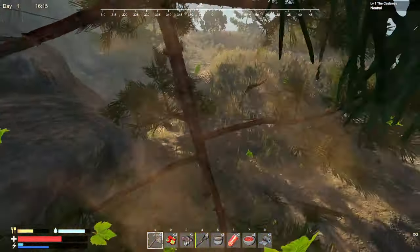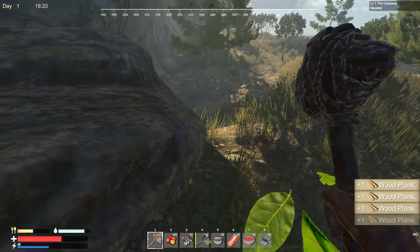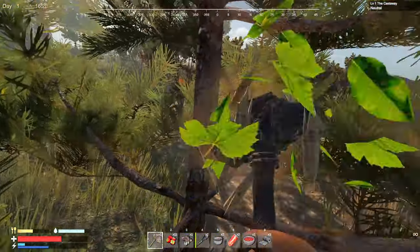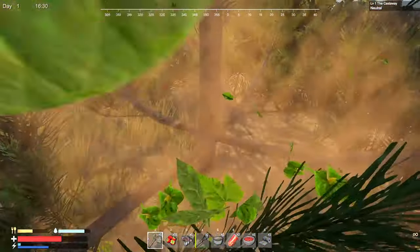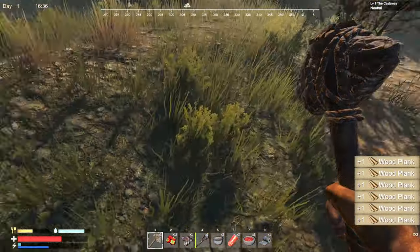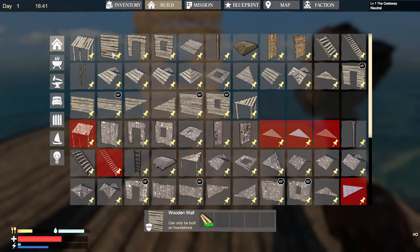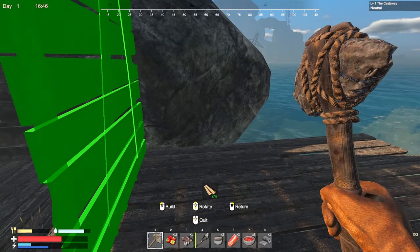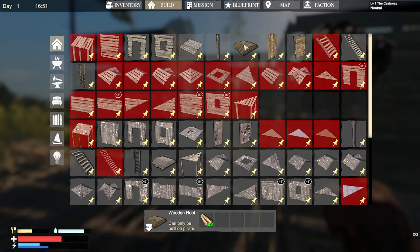I want to get some tables going so we don't have to worry about that. I'm not sure where we're gonna get more logs — maybe down below. Okay, that's good. We need to get prepared — we don't want to get attacked. That is good — hopefully we can get a little bit more put together. We'll do regular walls. We are out of wood!